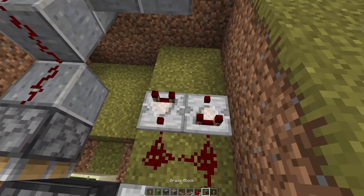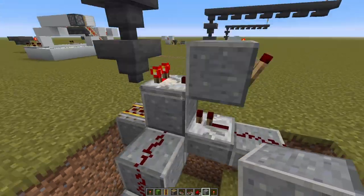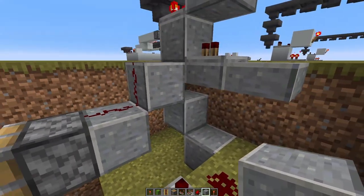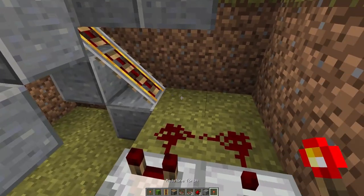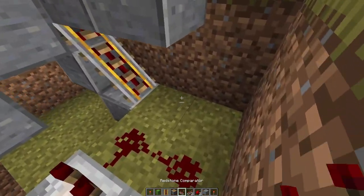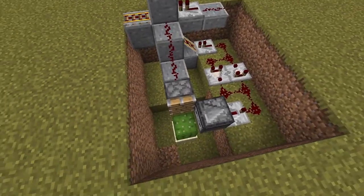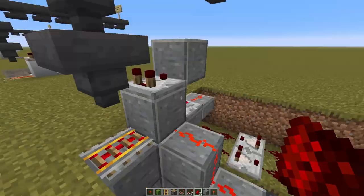Place two more redstone dust. Now, with a block right underneath the comparator, remove it and create a connection between this rail and the rails streaming down like on the other side. If you've done this correctly, put a redstone torch there — it fires. Then a redstone repeater goes directly into that rail, then one more redstone dust, and boom — it works perfectly. The cactus grows and everything fires exactly as planned. You now have a fully functioning backup system.